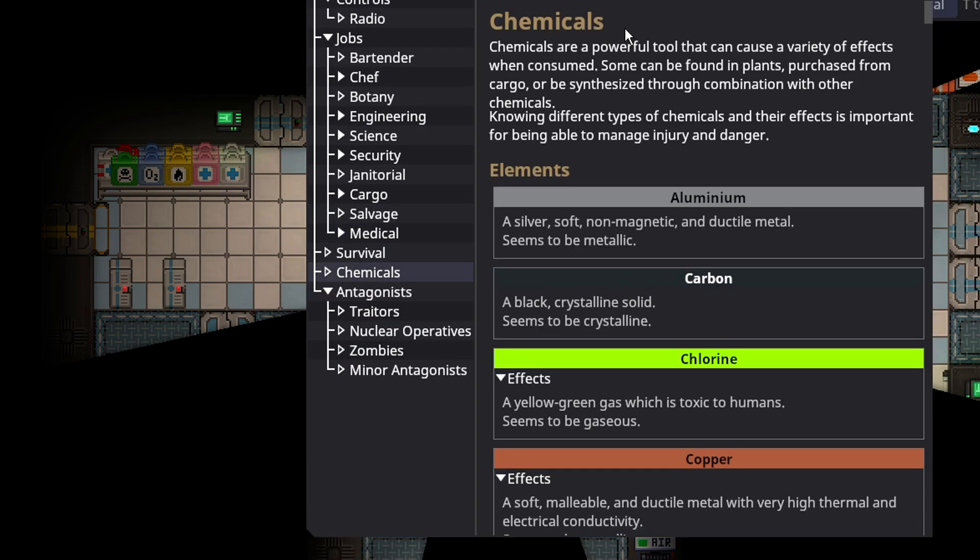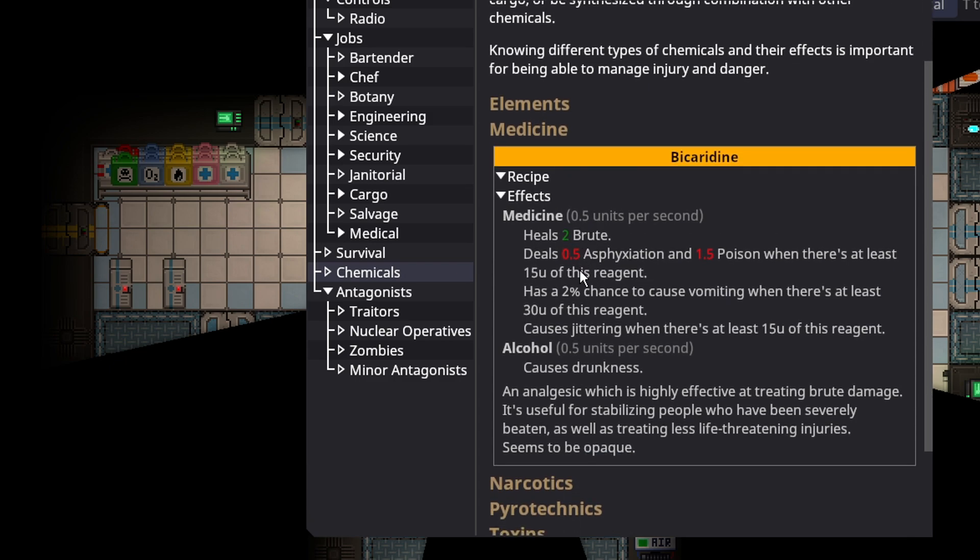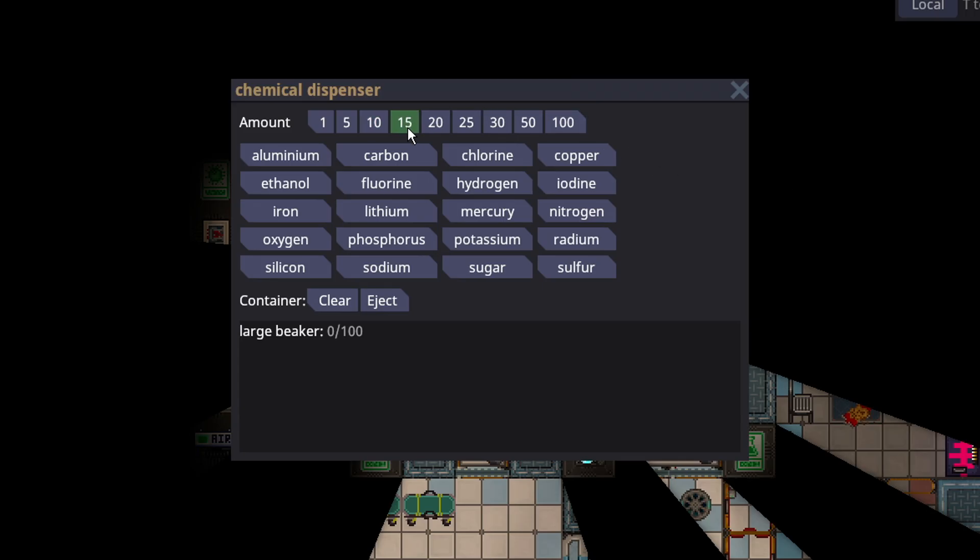Vicaridine will heal 2 brute for every half unit, and it overdoses at 15 units, so you do not want to go over this threshold. In order to make vicaridine, it's easy — you just need oxygen, sugar, and carbon. Thermaline will make an operaline, and then the extra carbon will help make vicaridine. Very simple.